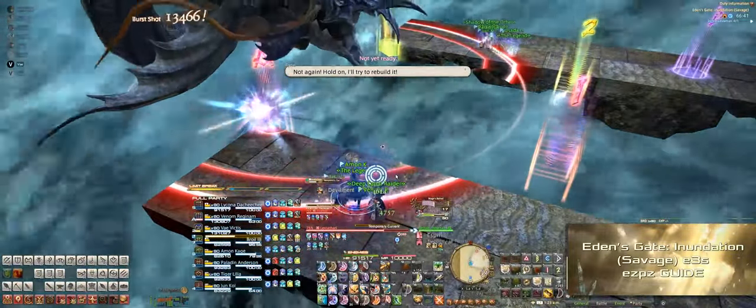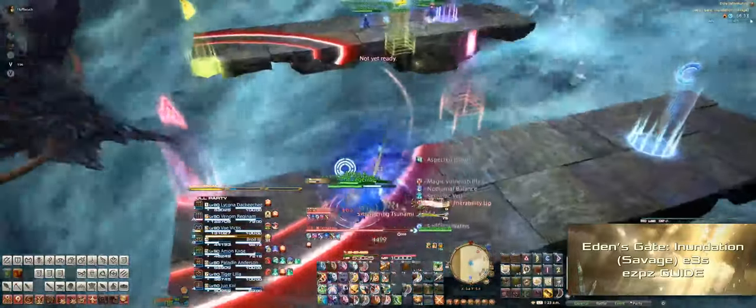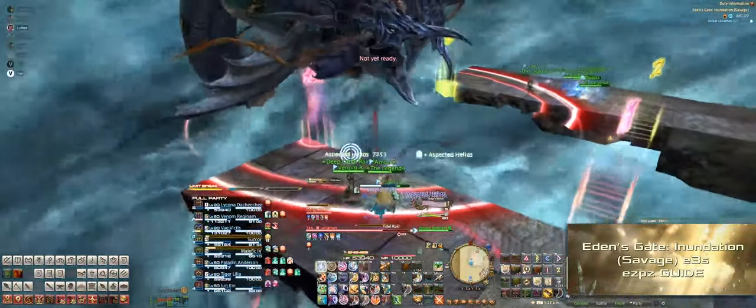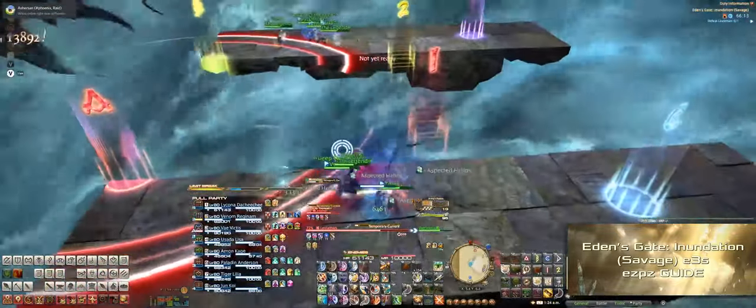Leviathan will jump to a corner to cast the AoE, meaning one party has to disengage while the other stays close. At the same time, each group stacks on top of each other to share the water debuff damage. Next, Leviathan casts Tidal Roar again, followed by Rip Current, the tank buster. We have the two tanks stand all the way at the front of the stage to take those busters so everyone can continue hitting Leviathan.